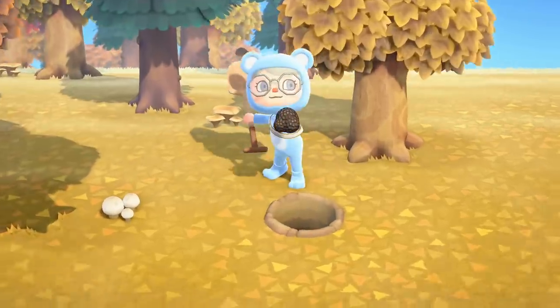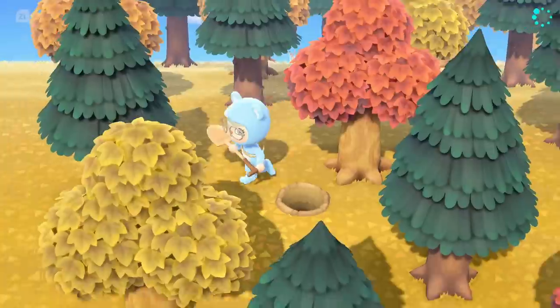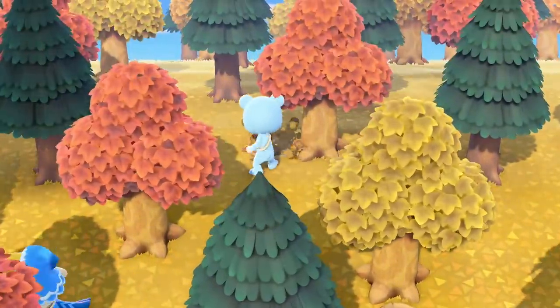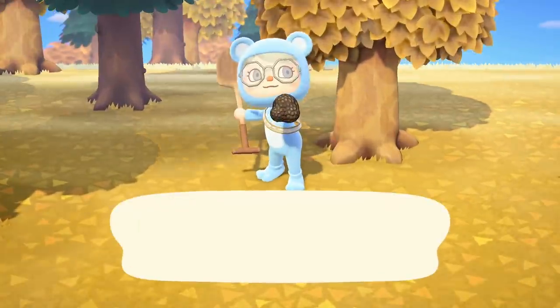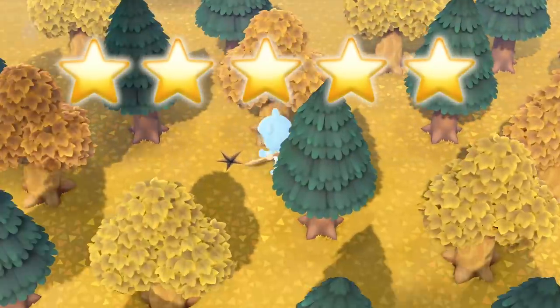The rare mushroom resembles the truffle and just like it, it only spawns in the ground. To find a rare mushroom, look at the bases of your trees and try to find a dig spot, which is how it looks if a fossil or pitfall is buried. Then dig up the spot to claim your rare mushroom. If you're also in need of some bells, these bad boys sell for 10,000 bells apiece. It's also been rumored that if you have a perfect five-star island, more rare mushrooms will spawn.